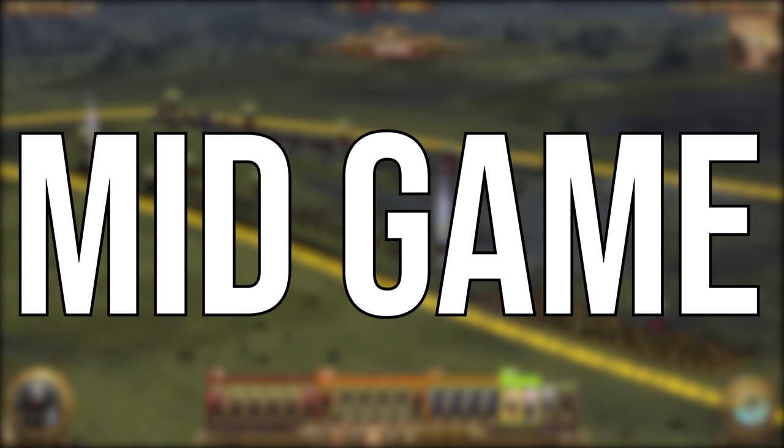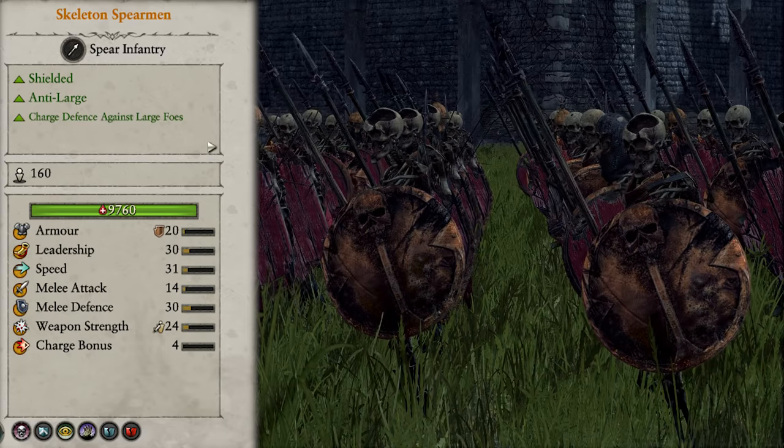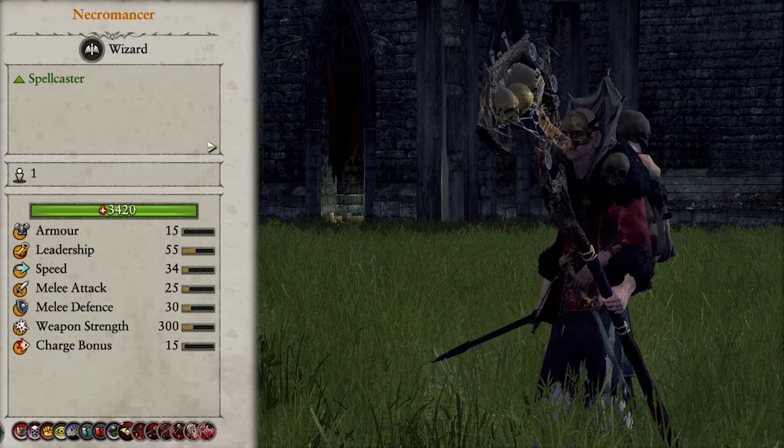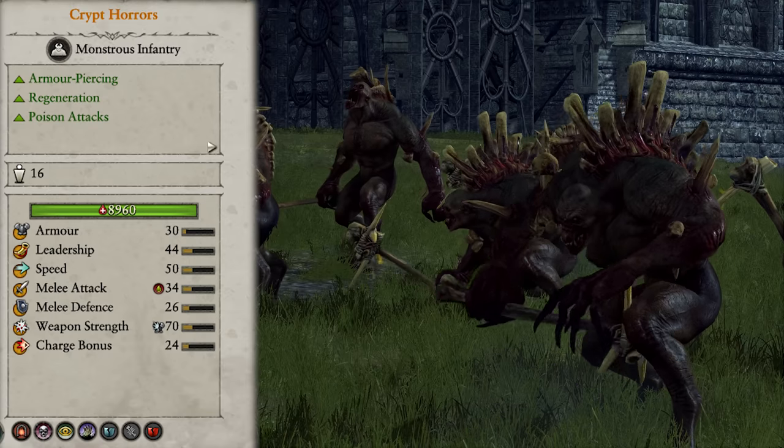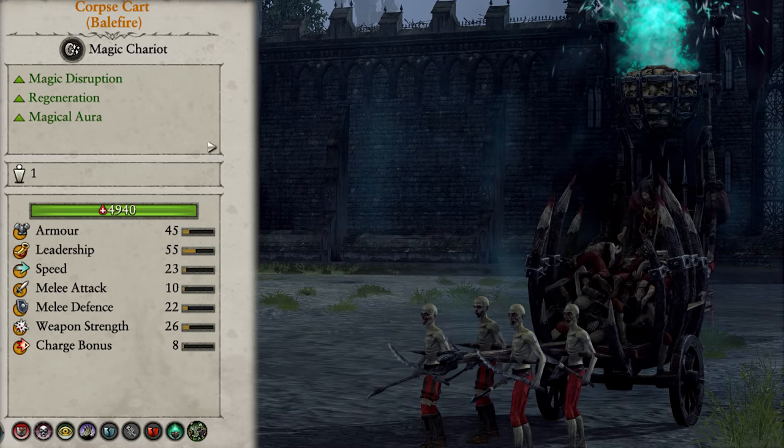Moving on to the mid-game composition. Our choices are Tier 2 units: Crypt Ghouls, Tomb Guard, Skeleton Spearmen, Black Knights, Corpse Cart, a Wight King, and a Necromancer; and Tier 3 units: Tomb Guard with Great Weapons, Crypt Horrors, Vargeists, Vargulfs, Black Knights with Lancers and Barding, and the Corpse Cart of Balefire.